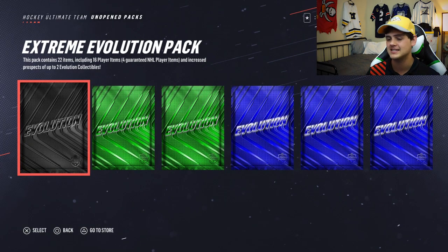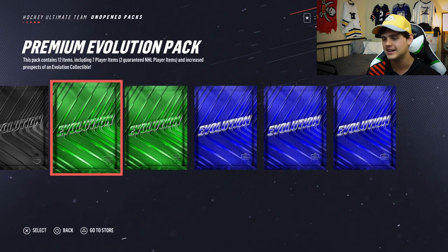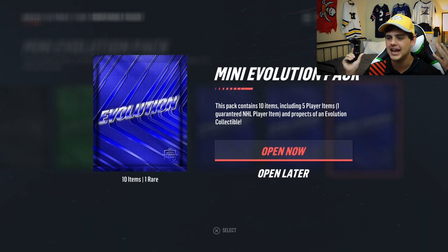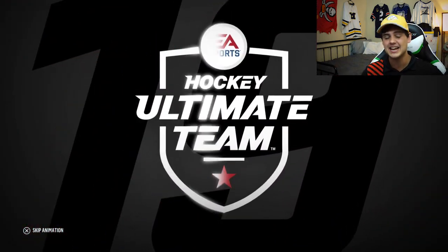Taylor Hall, Nathan McKinnon, Evgeny Kuznetsov, Artemi Panarin — there are so many great players in these packs. If you aren't familiar with evolution cards, it's kind of like Movember. It's a card that always matches the highest overall that card has out. So if Artemi Panarin gets an upgrade and goes up to an 86, that evolution card also grows to an 86. We're kicking it off with a couple of these packs from EA.